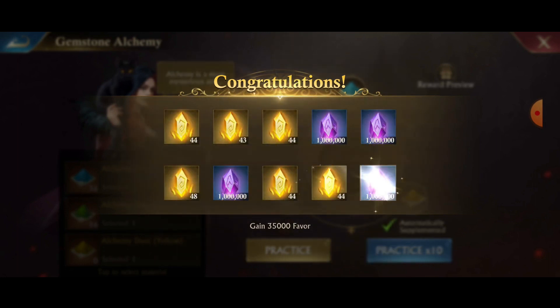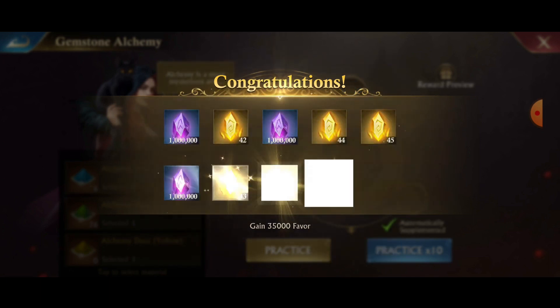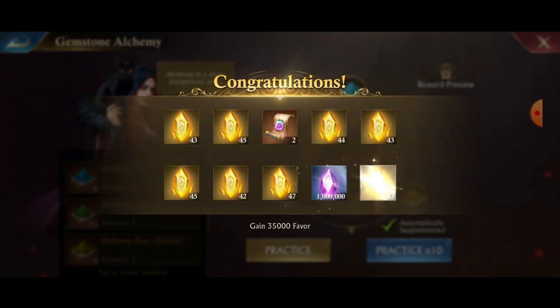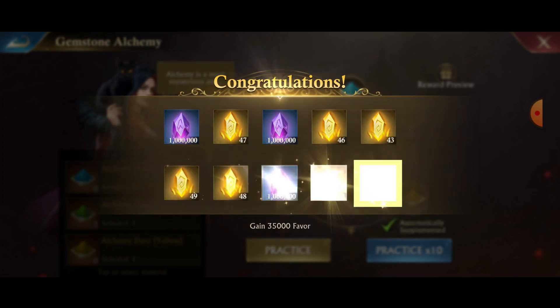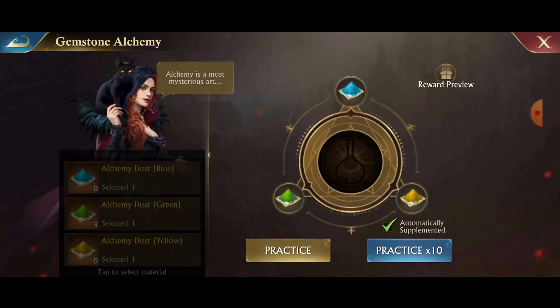It's giving me enough materials — I'm going to be able to actually craft what I need, because getting a million gemstone essence at a time is pretty valuable. Okay, so the advanced phantom scrolls have slowed down since I started talking about them. Oh, and we're out.